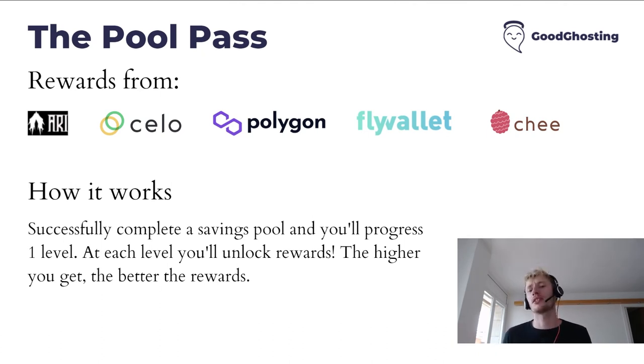Every time you successfully complete a savings pool, you'll progress one level. There are six savings pools in total, so there are six levels. You'll start at level zero, and every time you've successfully completed a pool, you'll progress one level. Upon completing that first savings pool you'll go to level one, and at each level of our pool pass you'll unlock some really cool rewards. The higher you climb, the better the rewards.